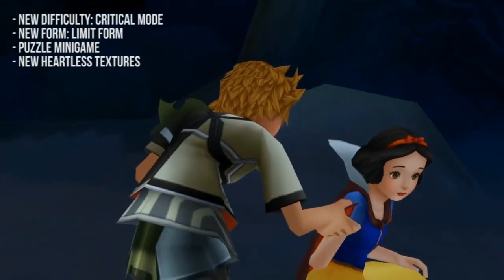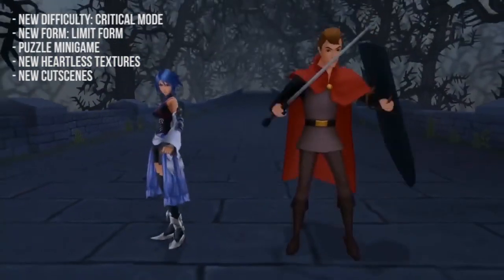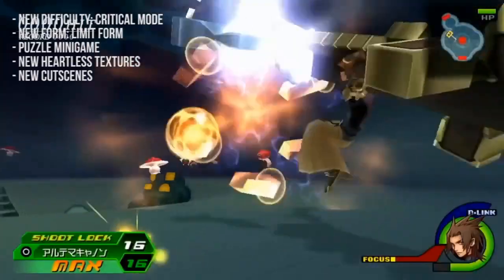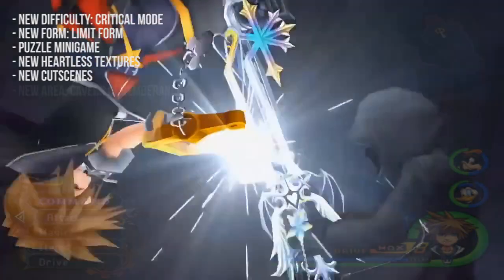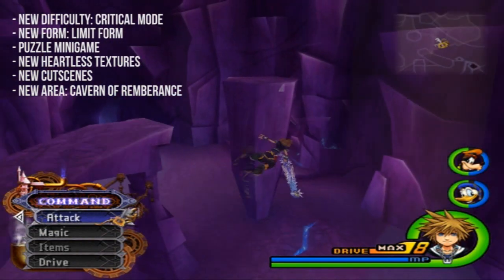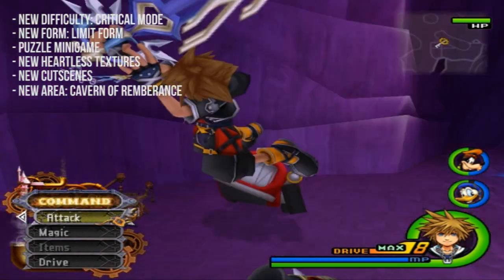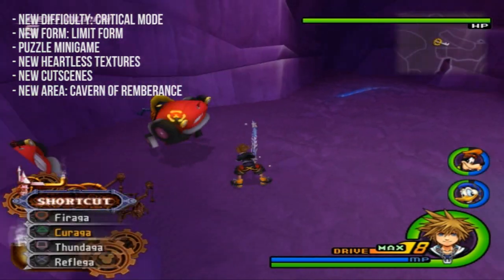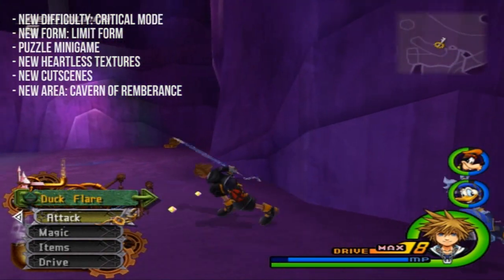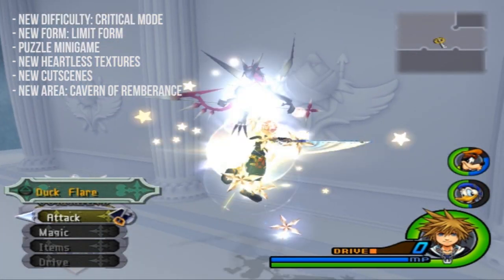Many Heartlesses in the game have received different textures and palette swaps. There are quite a few new cutscenes added into the game, mostly to do with Roxas and Riku. A new area added to Radiant Garden is called the Cavern of Remembrance — this becomes the new hardest area in the game, and you're going to need a character with a substantially high level as well as different growth abilities from your forms such as Glide, Quick Step, etc.